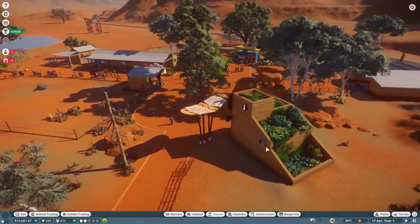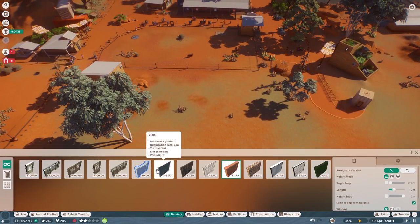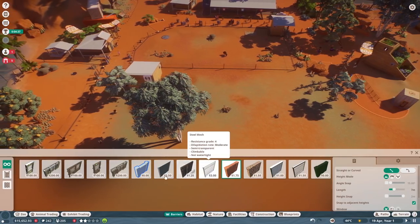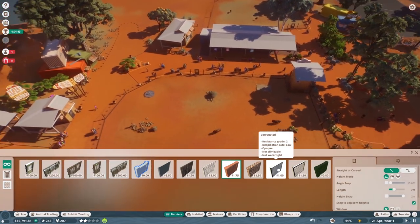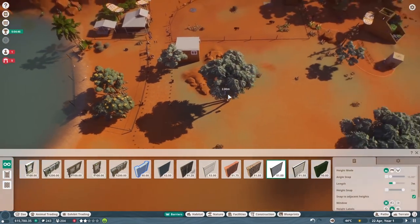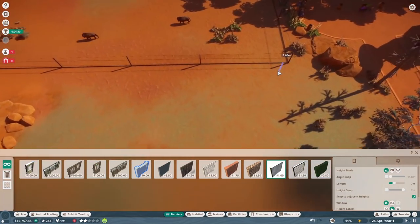That is awesome. Let's try to build an enclosure again. I remember we need barriers. What kind of a barrier do we need for koalas? Maybe we'll go with something they can't climb, like corrugated steel. That'd probably be a good idea — be hard for them to get their little claws into that. Now it's going to be quite a large enclosure, but it's mostly because we're building across this way, so it'll be a good thing to do.